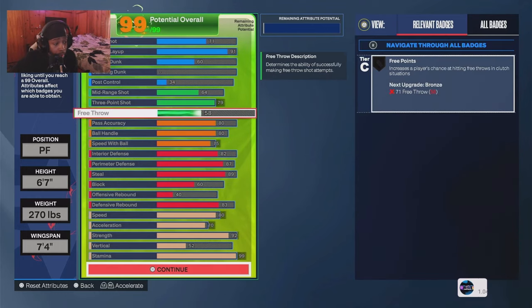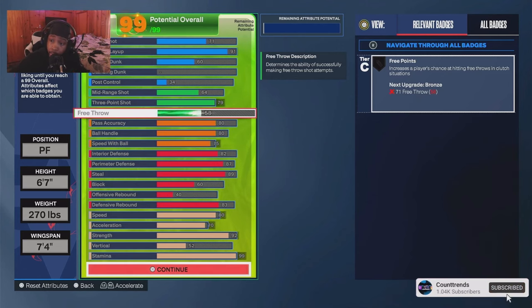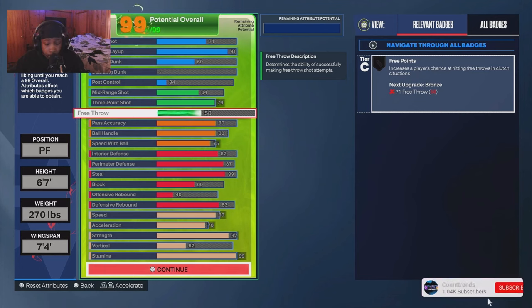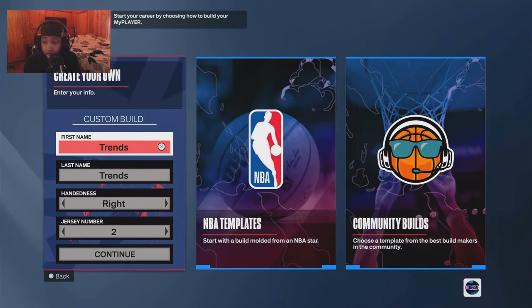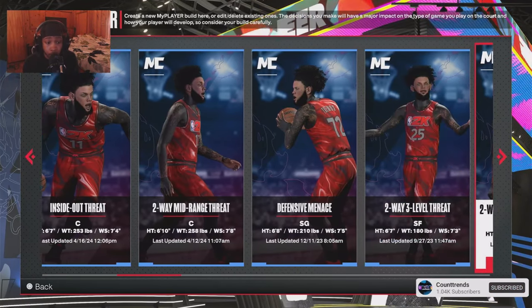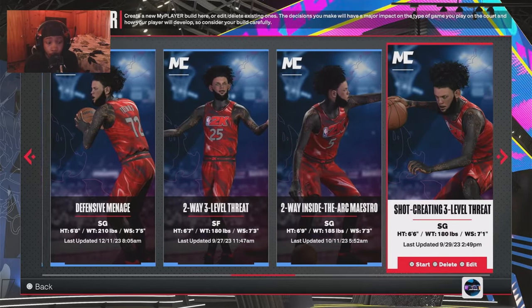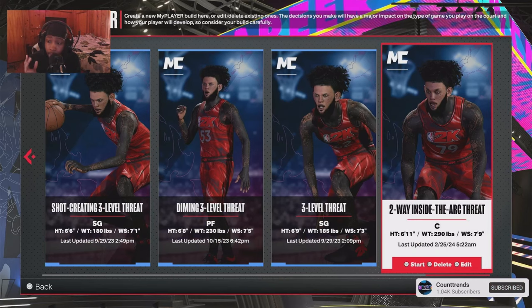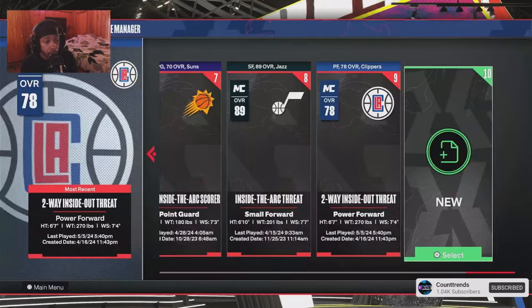I don't know what to call this build — last build of the year. This is my 6'7, 270-pound build. He's not slow at all, he dribbles fast, and does a little bit of everything. That's going to be the end of the video. I appreciate everybody for staying all the way to the end — this video is about 21 to 24 minutes long. Make sure you hit that like and subscribe, and I gave y'all all my builds. We out.